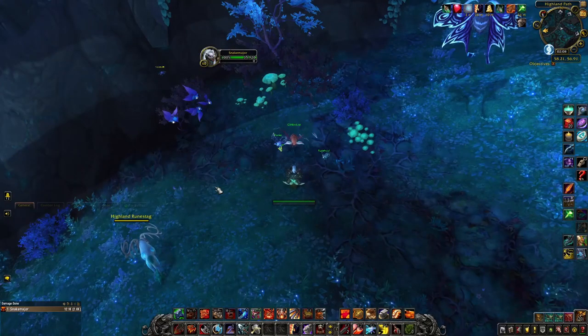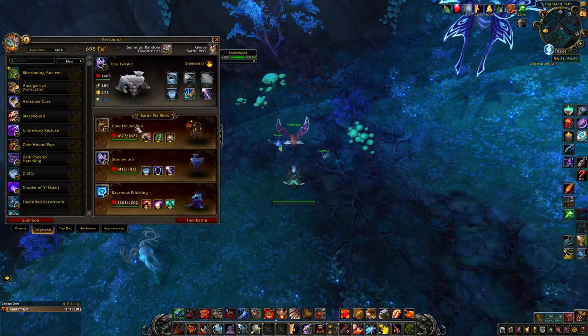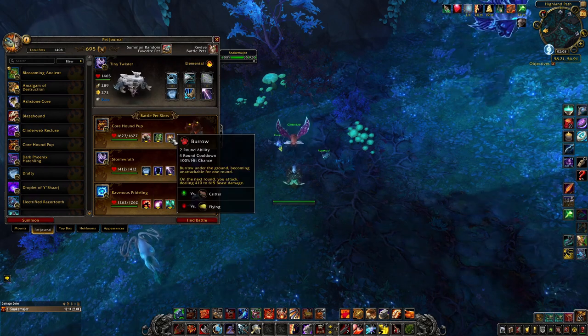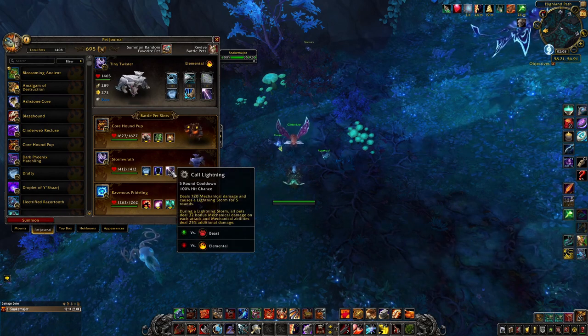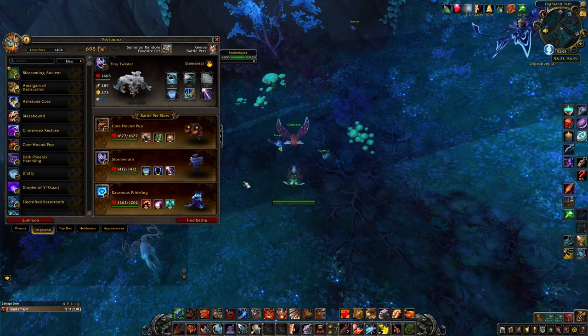Glitter Dust — one of the hardest. But we found a way. For him we use Corehound Pup with Trash, Dodge, and Burrow; Storm Wrath with Wild Winds and Cold Lightning; and Revenus Bridling with Blast of Hatred and Life Exchange.